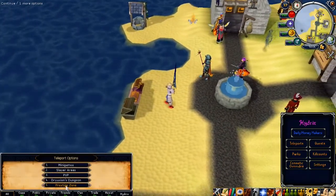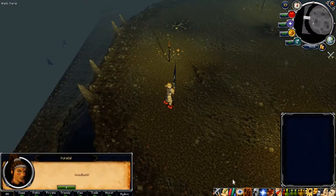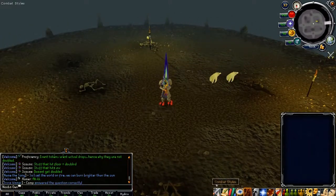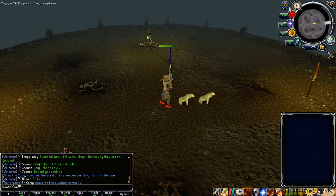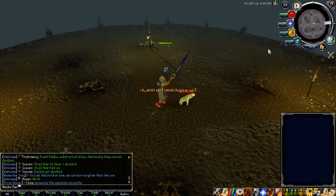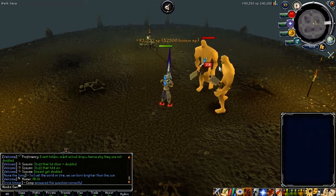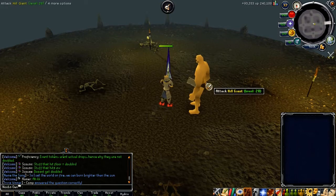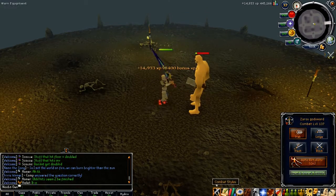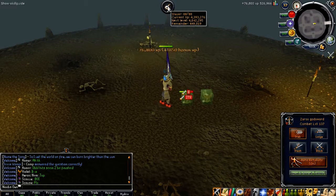Let me teleport in and have a look at Slayer Survival. Basically, you get teleported to a multi-area instance where slayer NPCs spawn and you leave your auto-retaliate on because they are all aggressive and fairly simple to kill. Once you kill them you get slayer XP — you don't have to be on a slayer task to do this. You get into new waves earning more slayer points each round. The monsters go up in difficulty, starting with Hill Giants, but you get more XP as it gets harder.